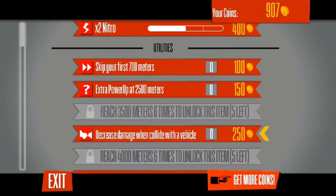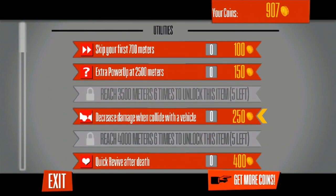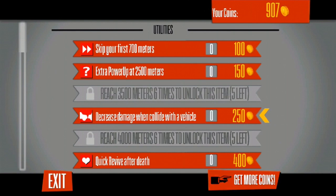Then you have utilities — one-off use boosts. There's one that skips your first 700 meters, kind of like a turbocharger that just advances you to a certain point. There's an extra power-up at 2500 meters, which gives you a question mark when you reach that distance. There's also one that decreases damage when you collide with a vehicle so it doesn't slow you down as much, and a quick revive after death. Each one costs quite a large amount of coins, and their consumable nature leads me to believe that the developers are trying to push you towards spending more coin than you might have.